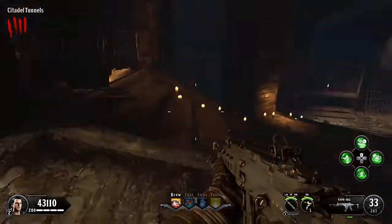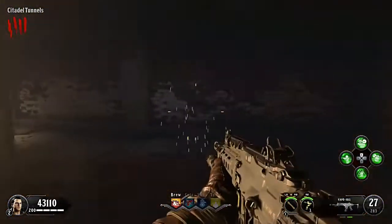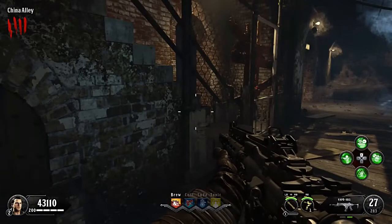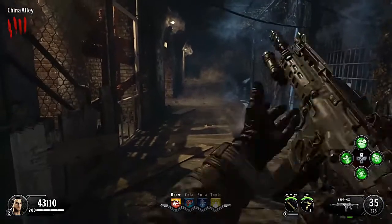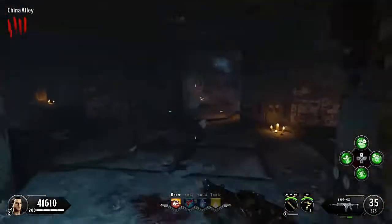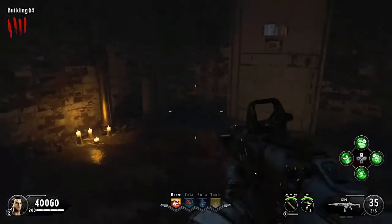Most of the time the first shield part is going to be down behind the third door here — but it's not there, so let's check the other locations. It can be right here — not there either. That means it's going to be right here — and there it is! That's a nice door. For the first part of the shield, it's normally at that first room near the original Mob of the Dead wall, but this time it's at the last location. Here's the next power switch.